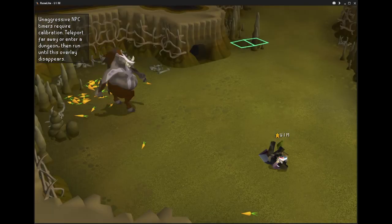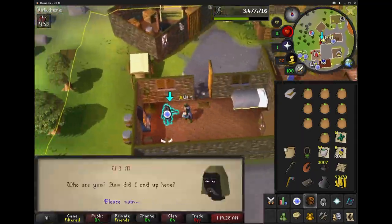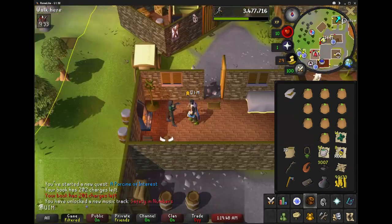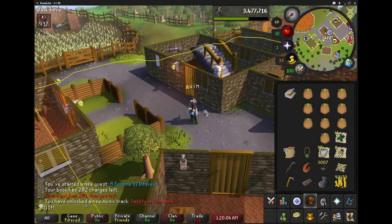A Porcine of Interest rewards 1000 Slayer XP as well as 30 Slayer reward points, so it's pretty cool to get, as well as the reinforced goggles that you get for this quest so that you don't get slapped to 30. You'll need those on when fighting Sour Hog.